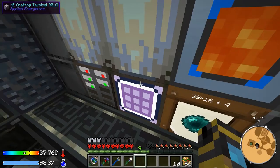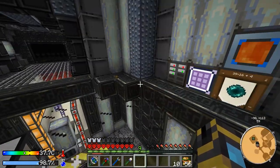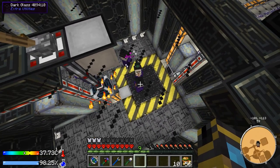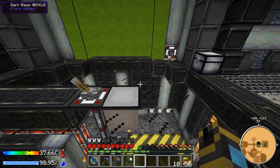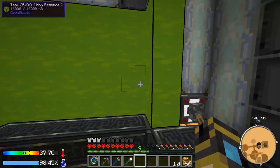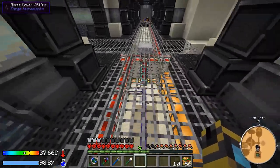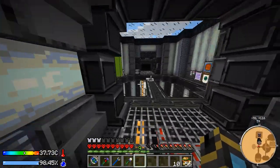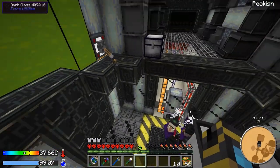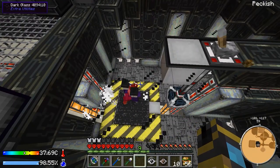We're getting some redstone, getting up there. I've used a lot of it while waiting around making printed circuit boards and such. I think this is something we might have to have running quite a bit, which is all right because we're still doing excellent on mob essence — the giant tank is basically full — and we seem to be doing good on power as well. We're getting plenty of power so we can handle it.